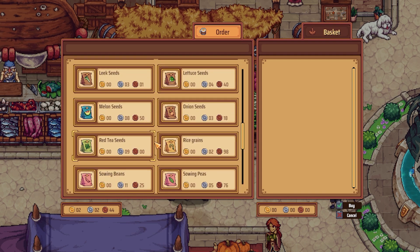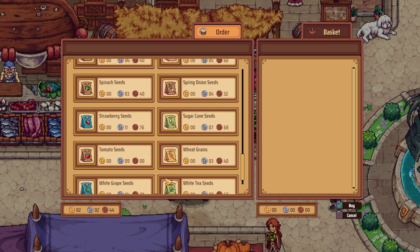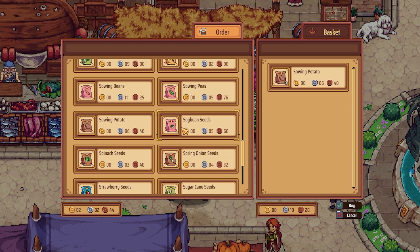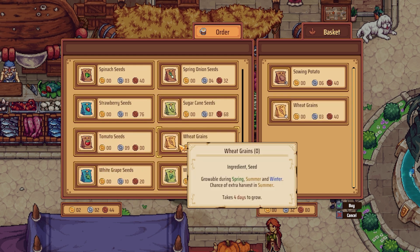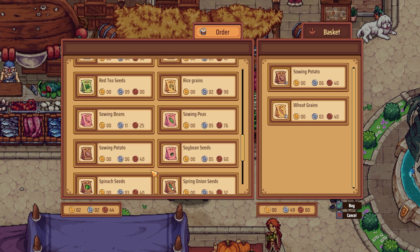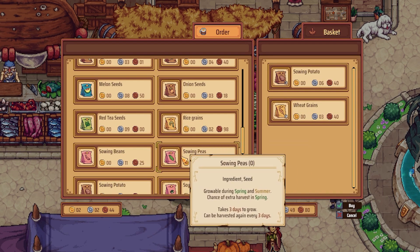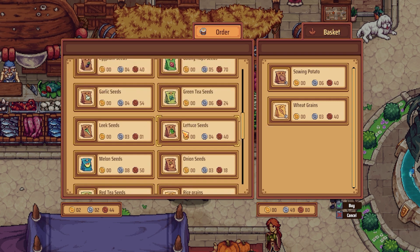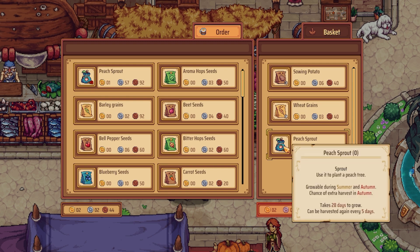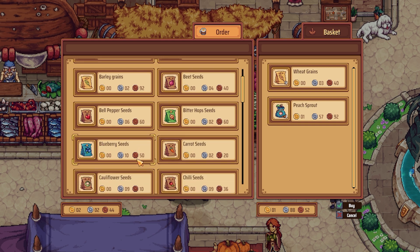Potatoes — sowing potato. But those don't grow right now so I shouldn't plant them. I'll get rid of the potatoes and I'm gonna get the peach sprout I guess.